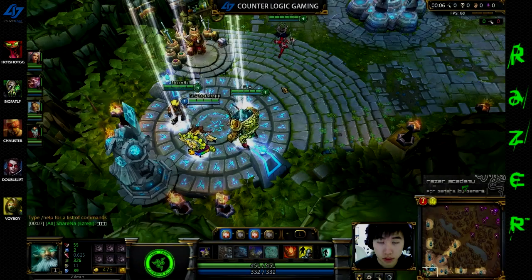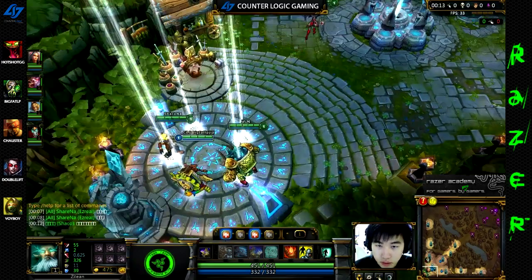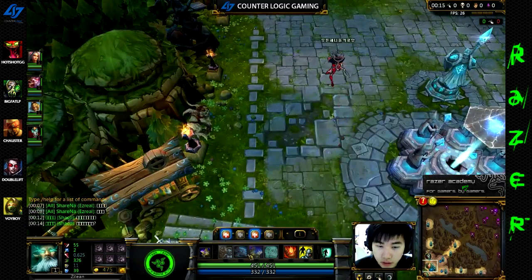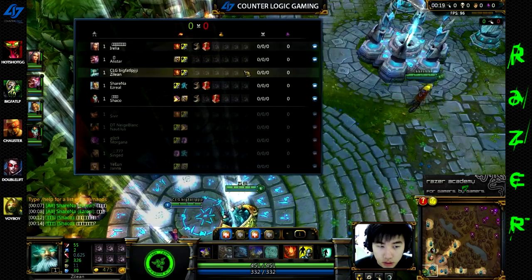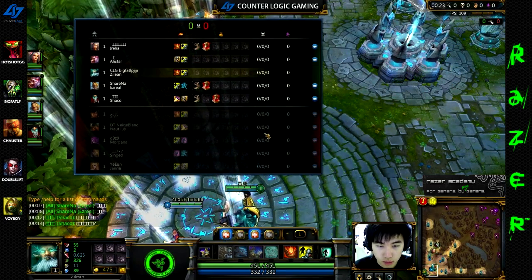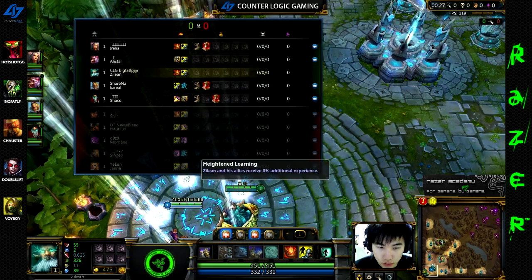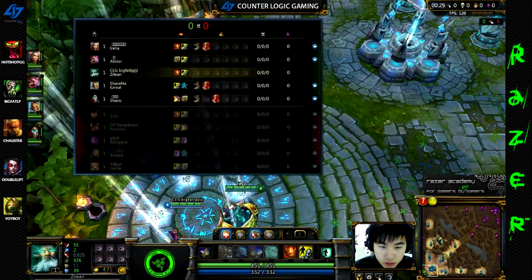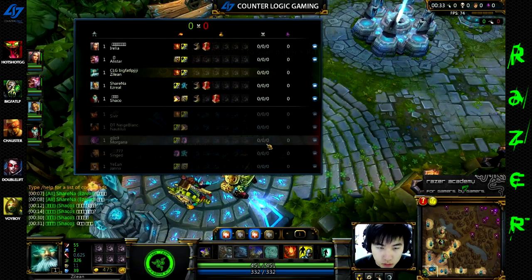Hello guys, this is my video about how I play Zilean. I like to run 9/0/21 on Zilean — sometimes I do 21/0/9 also, but most of the time I prefer 9/0/21. I stack the exp buff with the masteries and level super fast.